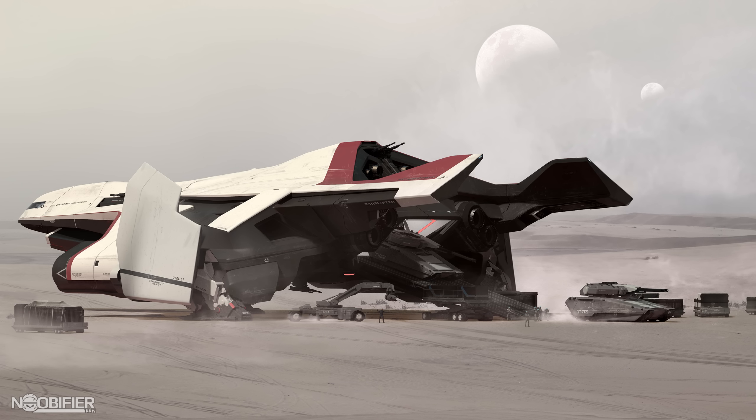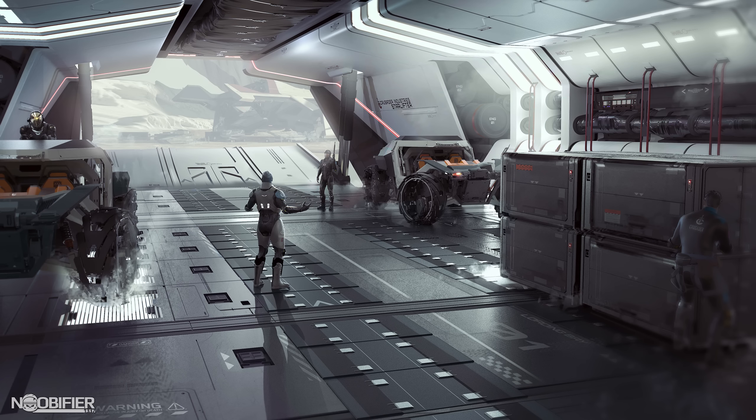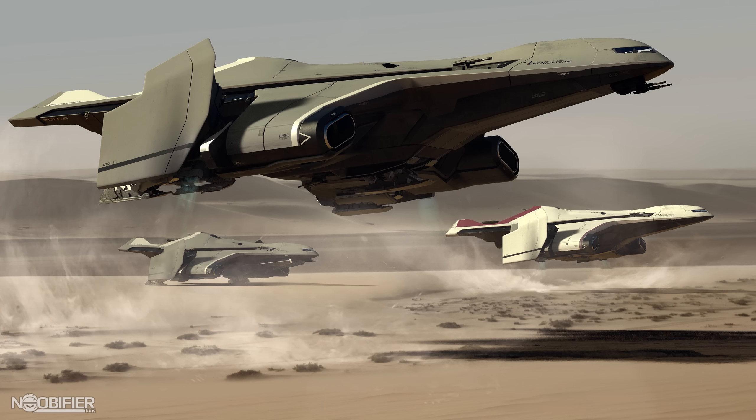The C2 Hercules is the least expensive of the Starlifter variants. It lacks some of the protection and weapons of its bigger brothers, but it has it exactly where it counts. The 624 SCU of cargo is really substantial, but unlike other large ships, its thruster configuration was said to make it relatively more nimble.